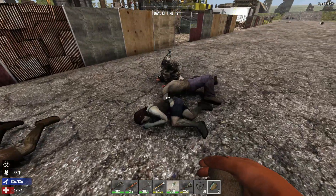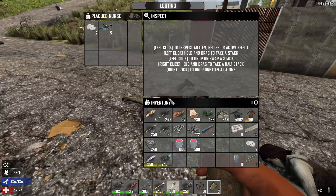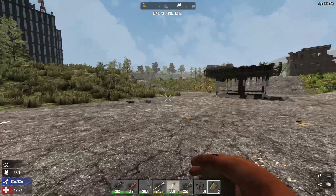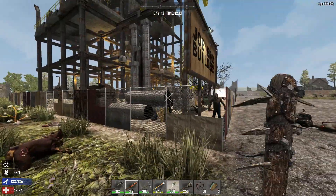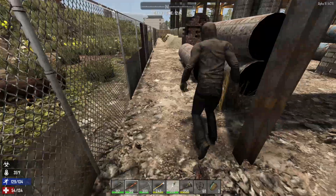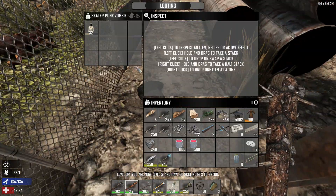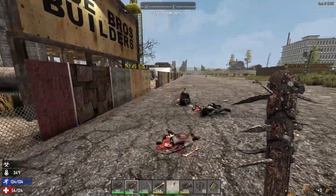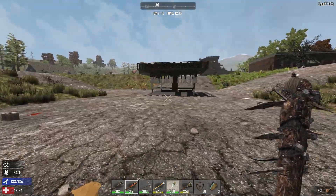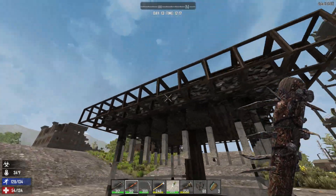Did you bring an antibiotic by any chance? Oh I'm still bleeding. We got another level! Looks like one thing they did in build 129 is they upped the experience from killing zombies, which yeah — it looks like that was actually the case. Nice, nice, nice.